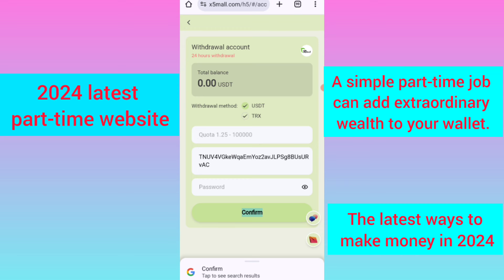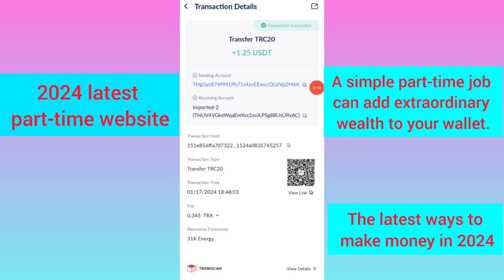You can see on the screen 1.25 USDT is successfully received in my wallet. Your commission will be successfully received within one to three minutes.